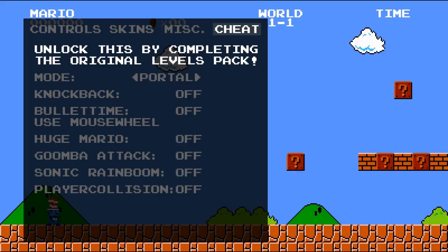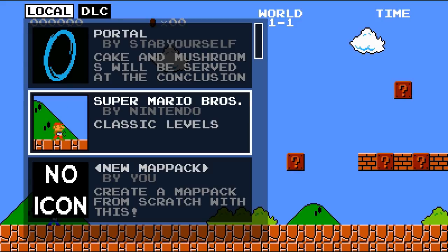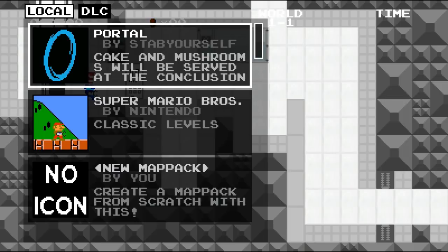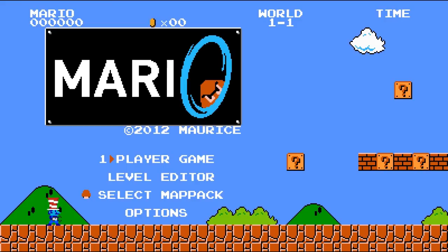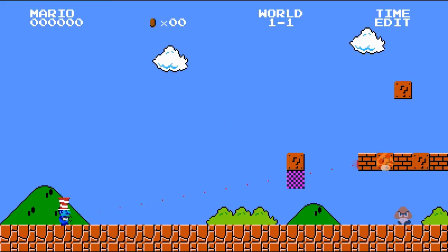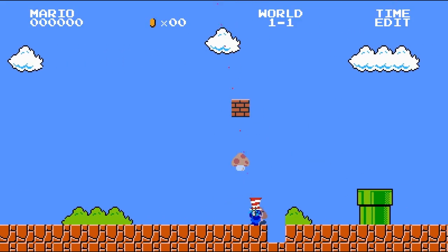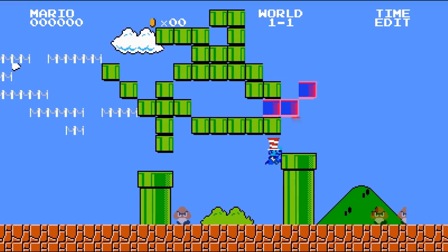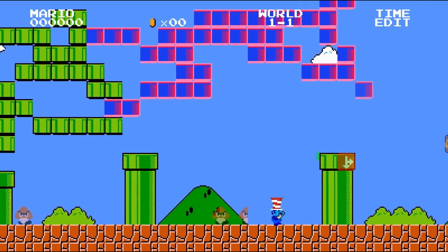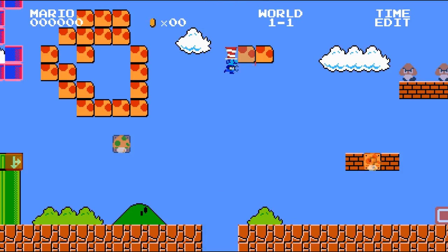We have cheats that we can unlock as we go through and beat the game. You can choose your map packs too. There's also a set of portal levels included by default, which is pretty awesome, and maybe we'll take a look at those in a couple minutes. You can also build maps yourself and download them from people who build them with the level editor. With this tool we can erase or paint blocks wherever we want. This is a pretty magical level, if I do say so myself.